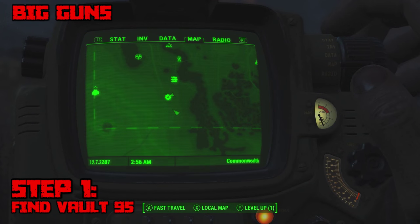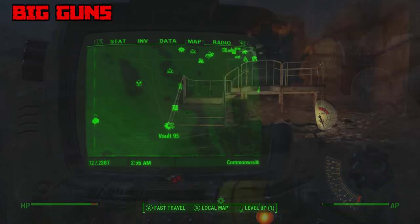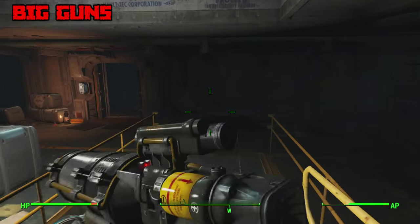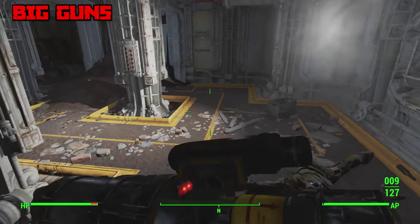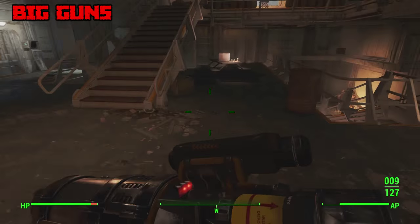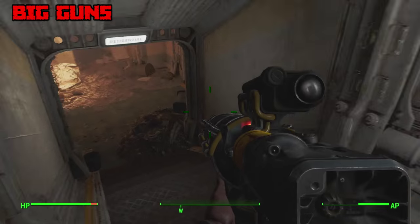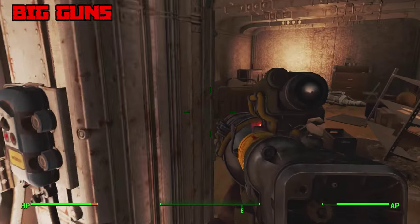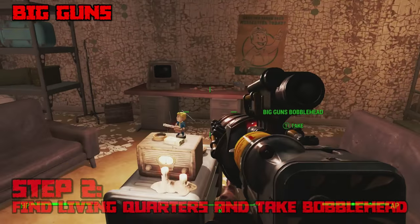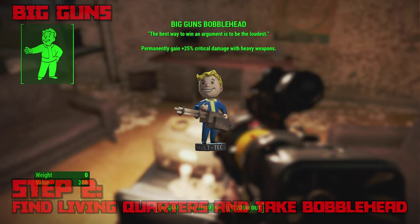Big Guns is next and get ready for a tough one. Find Vault 95, which is southwest of Diamond City. The enemies there are incredibly high level — I died at least 15 or 20 times because I was way underleveled. Do not come here at level 15; I recommend at least level 20, probably level 25, as there are tons of high level enemies including Assaultrons. The bobblehead is found in the 11 Quarters — follow the signs or the path shown in the video. Once at the right location, the bobblehead will be on top of a radio.